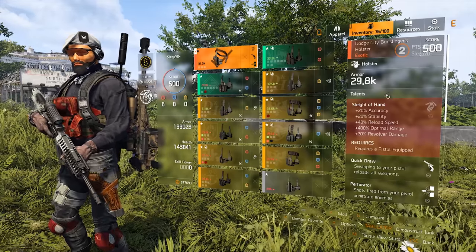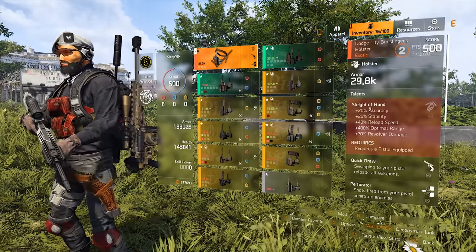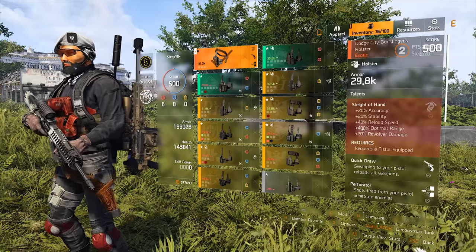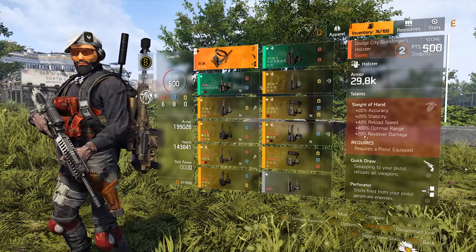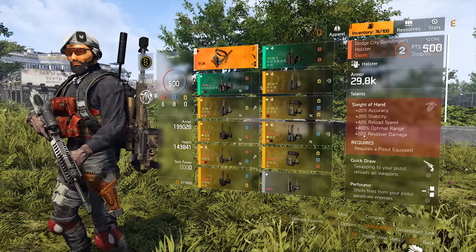This holster has some pretty cool talents based around pistols. The first talent is Sleight of Hand, which gives you 20% accuracy, 20% stability, 40% reload speed, plus 400 optimal range, and 20% revolver damage — so the Snubnose, the Rhino, and the Magnum.